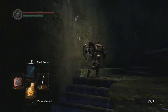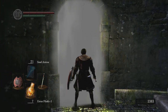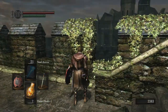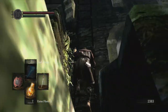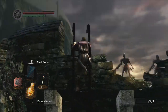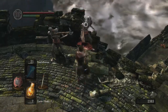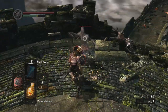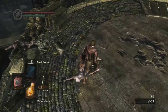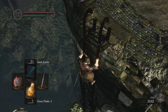Let's get to the Taurus Demon. Just go through the fog gate and he won't come out yet. First thing you're going to want to do is go down the stairs, turn right, and go up these stairs because there are a couple of archers up here you're going to want to take out first.